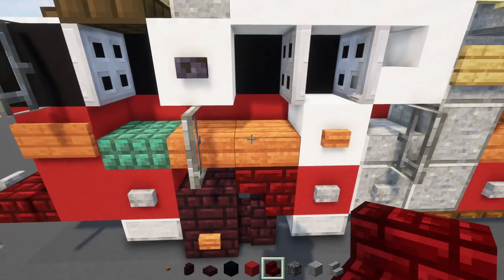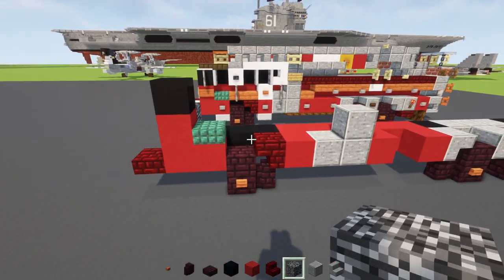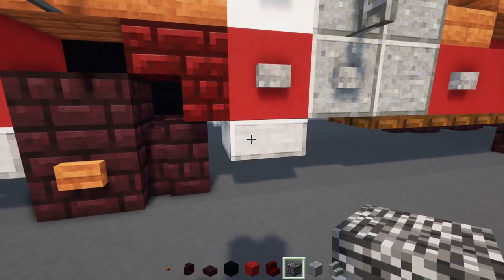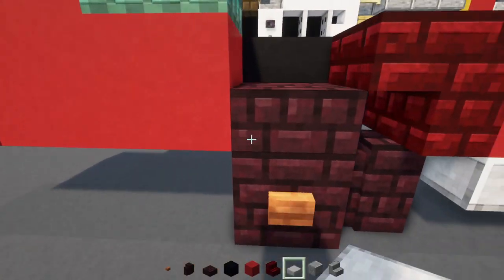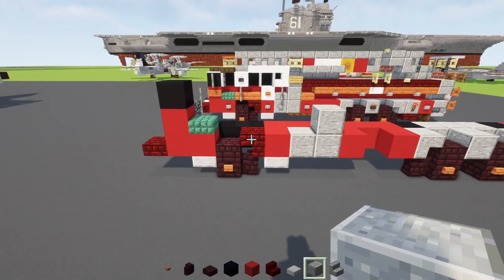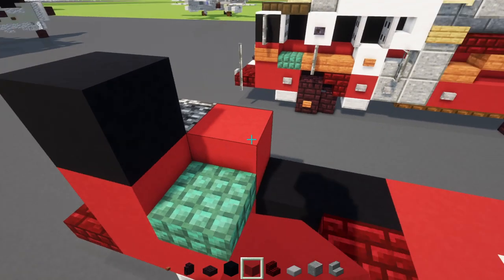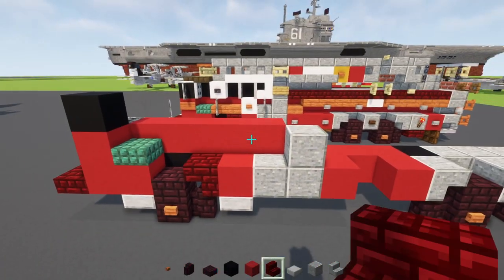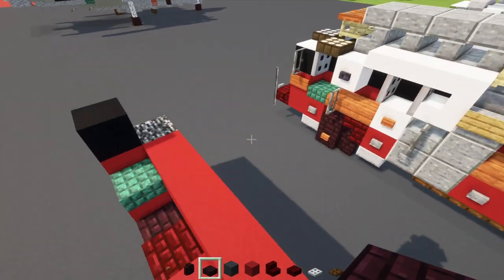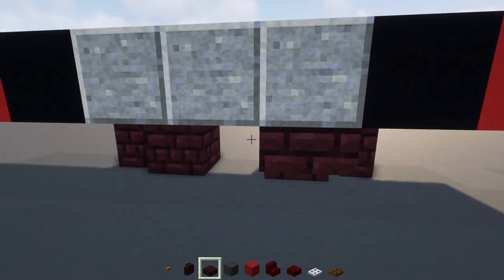Skip a block, add red concrete, then an upside down red nether brick stairs. Add smooth stone slab in the front and back of the first wheel. On the inside, add red concrete five blocks long - one, two, three, four, five. Then take a nether brick slab and add the axle to each of the wheels, just in the center.